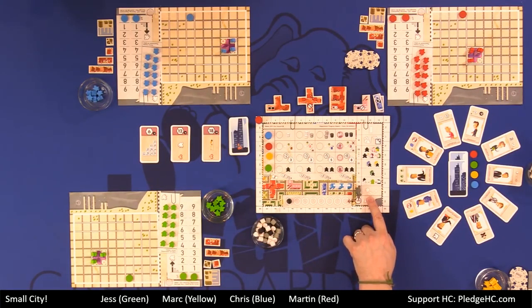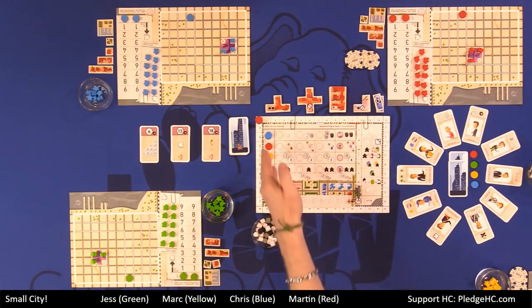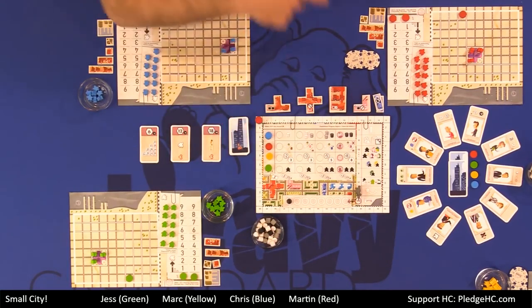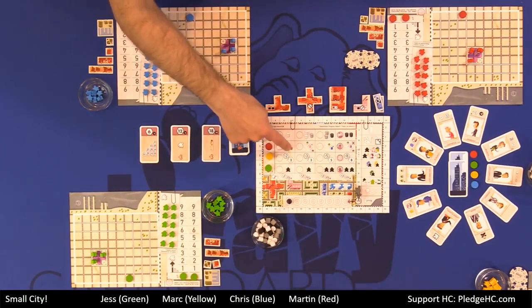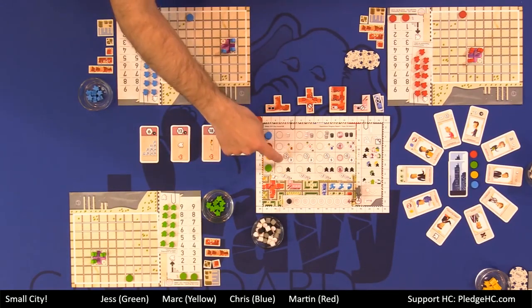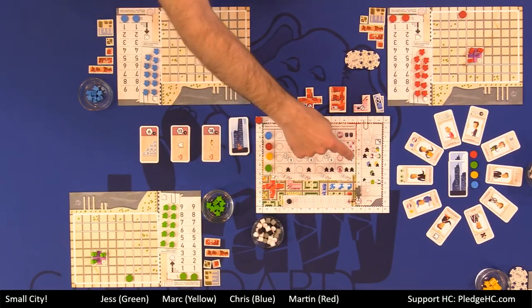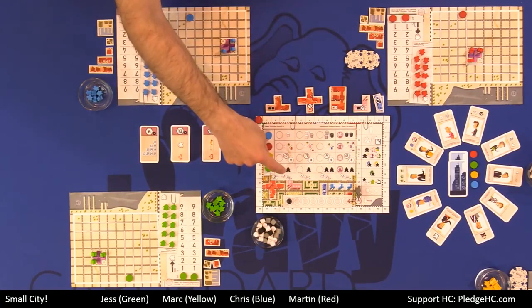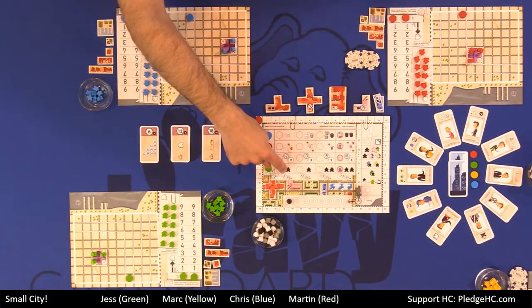Phase seven is called 'influence city council' — i.e., bribe politicians. That pertains to the tracks at the top of the board; there are four tracks. The top track gets you resources. The second track allows you to get a bonus build. The third track is either points or money — two points or $2 and so on up to $8 or eight points. The fourth track will introduce more meeples into your city, bringing a meeple from the outside pool into your city hall — or your career center if city hall is full.